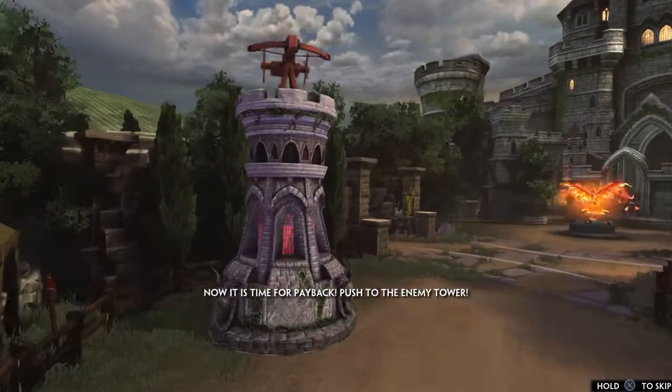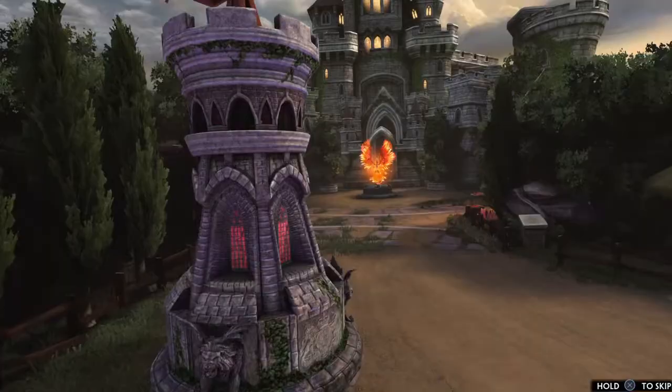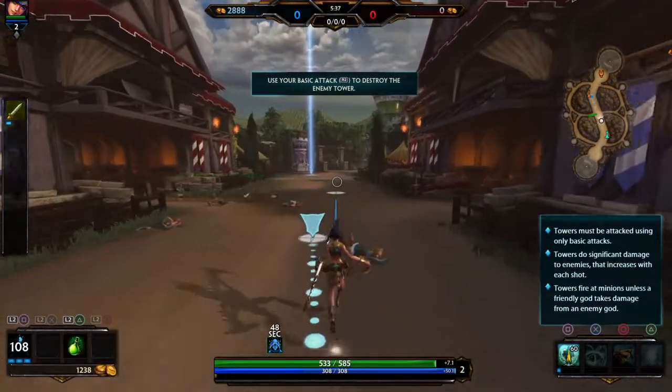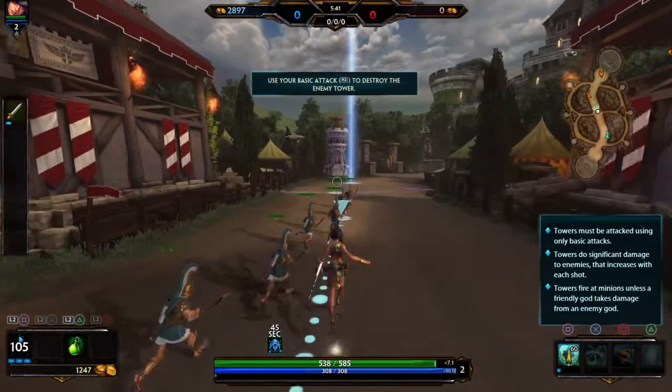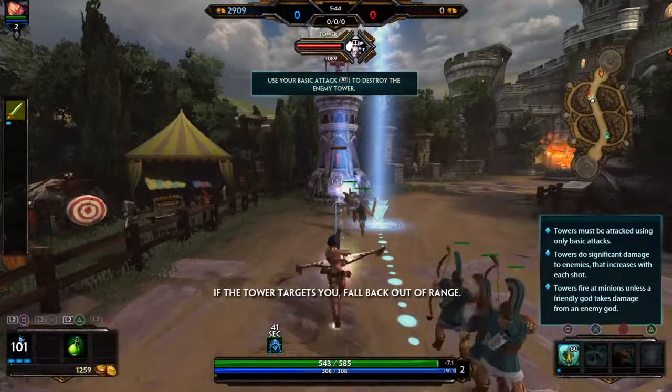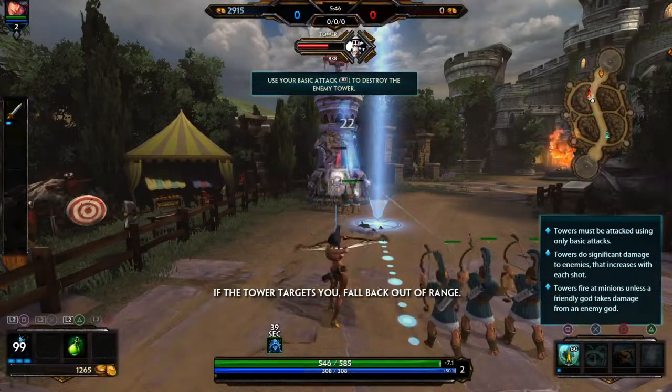Push to the enemy tower! Remember to stay behind your minions so that they take the brunt of the tower's attack. If the tower targets you, fall back out of range.